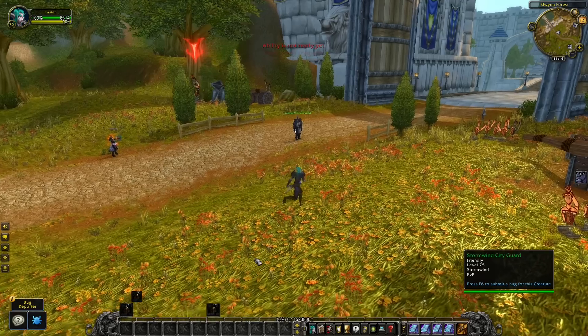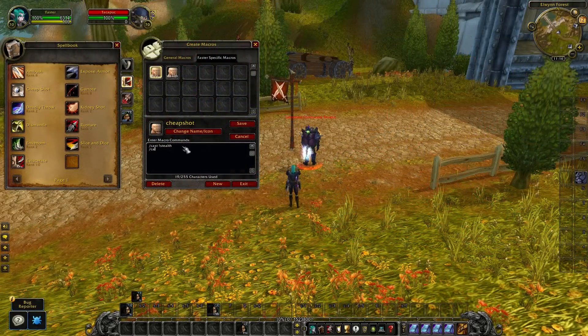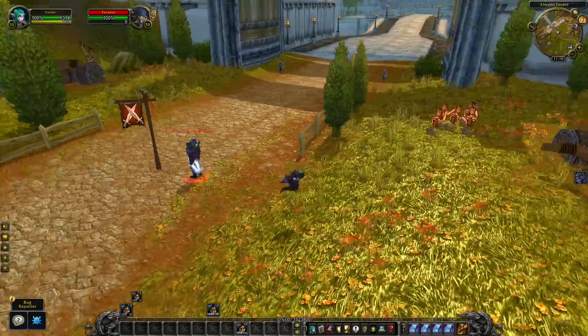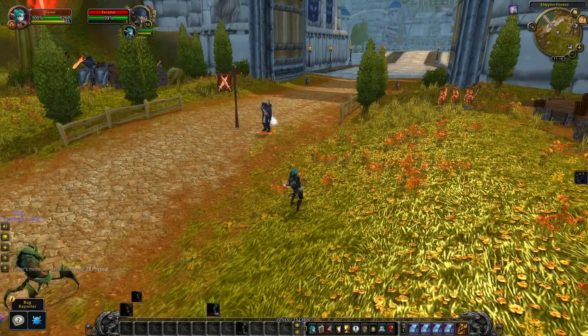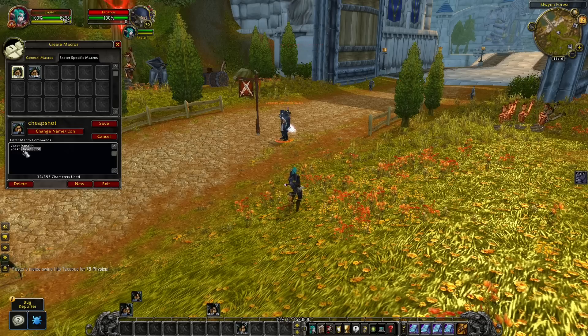You can even make this macro better and add an ability at the same time. On the second line you will type slash cast and then the ability — I usually just hold down Shift and left-click the ability to add it to the line. With this macro you are able to instantly stealth and use Cheap Shot, saving time so you don't have to press two different buttons. You can also do this with, for example, Sap.